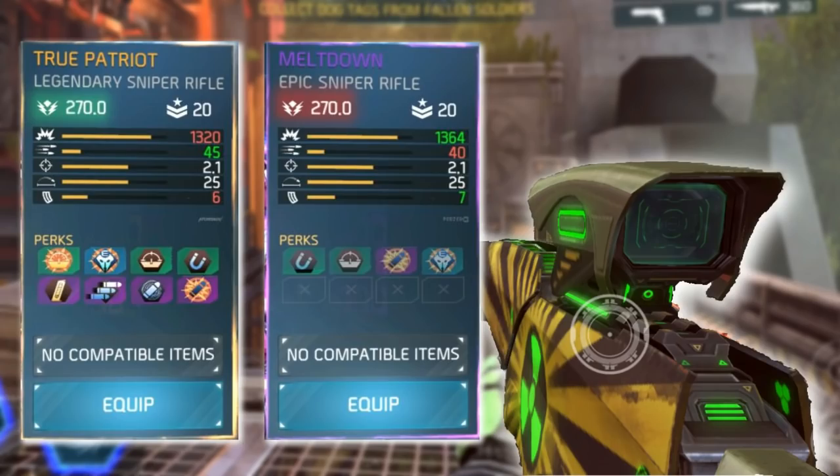On the left is a 270 power True Patriot, and on the right is a 270 Meltdown sniper rifle. You can compare the stats — green numbers, red numbers, and white numbers. White numbers means they're the same. 2.1 is the accuracy, 25 is the range, so they're exactly the same. Now the Meltdown's got a little bit more damage and one more bullet in the magazine. However, it's got a slightly slower fire rate — 40 bullets per minute instead of 45. So the Meltdown sniper beats the True Patriot in damage.